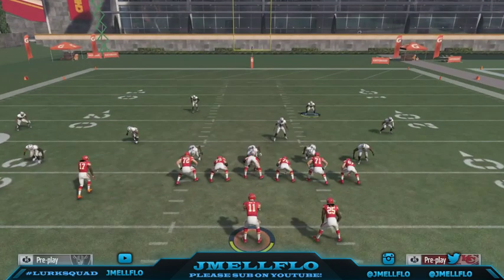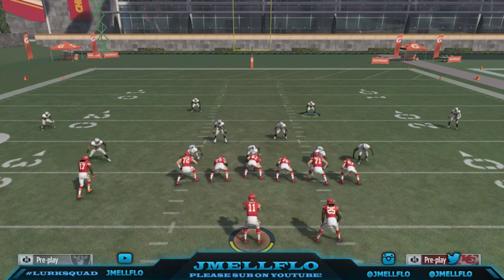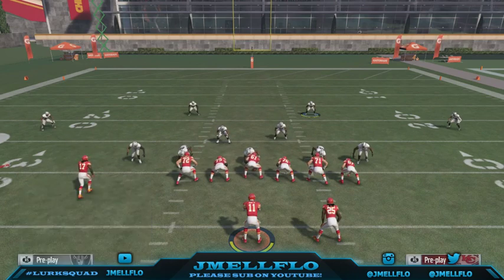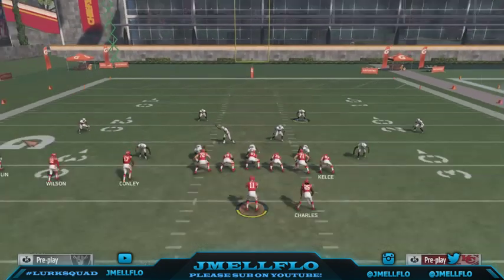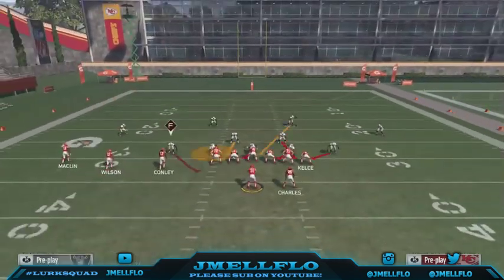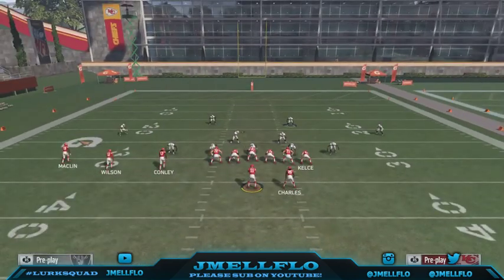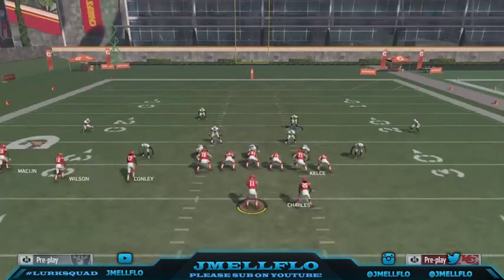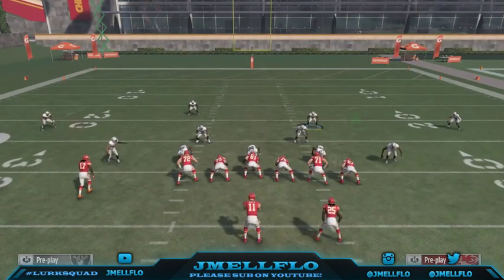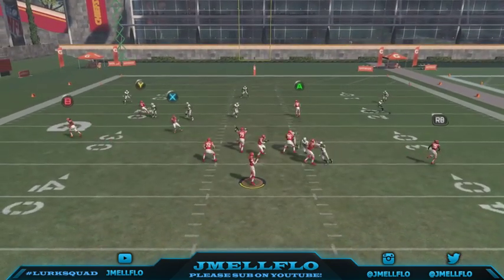Let's get into the setup. You're gonna base align the line, spread D-linemen, then spread linebackers — looks like that. Then you're gonna edge rush. Then you can put X right there in a spy, you can put him in a hook zone, you can do whatever you want. The play is set up from here, but like I said there's two setups. I'm gonna show y'all the first one — this is the first setup right there, you see him come looping through the gap.